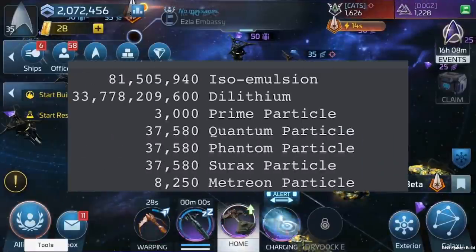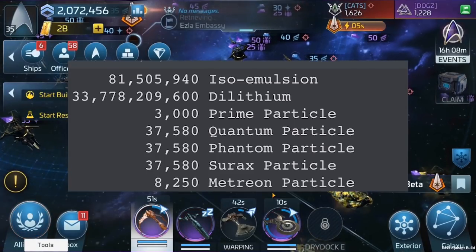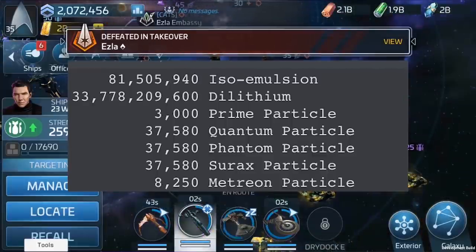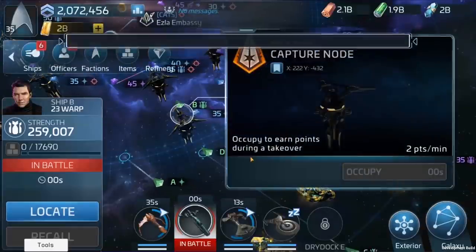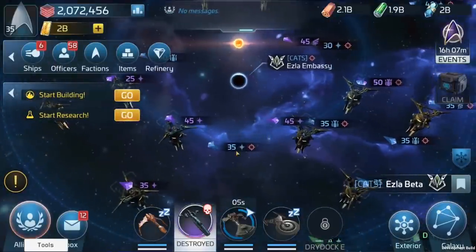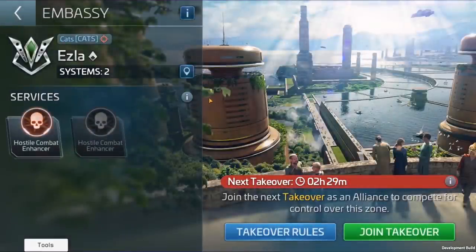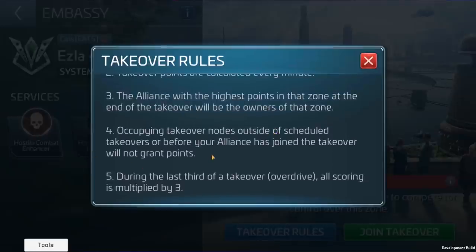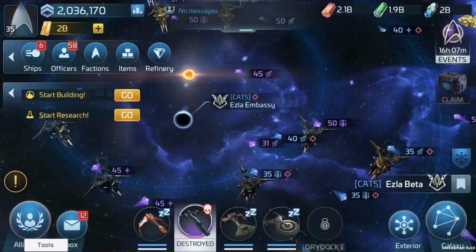Here are the base values on the entire research tree — shout out to LCARS 2.0 for the data. Keep in mind this is base value, so you're not actually spending all that Dilithium, but it's still a lot. You're going to need to map everything out to see what's needed for the services and territories you and your alliance want to capture. Overall, I believe this expansion probably yields the most need for strategy — from start times to the path of territories, to the materials and services each territory offers, to the obstacles of other alliances cutting you off.